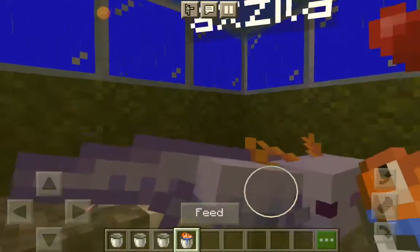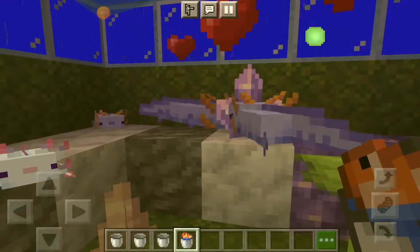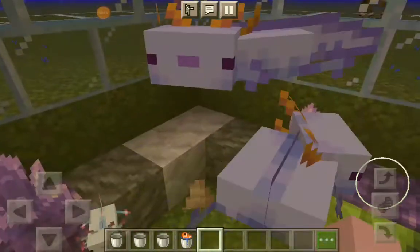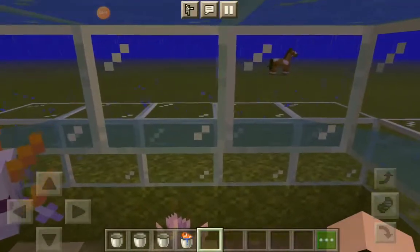Let's just feed this bad boy until he's an adult. They work like any normal axolotl — you breed them, you get them. As you can see, we now have three axolotls here, and one of them is the rare blue one.